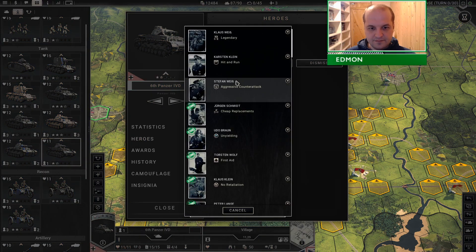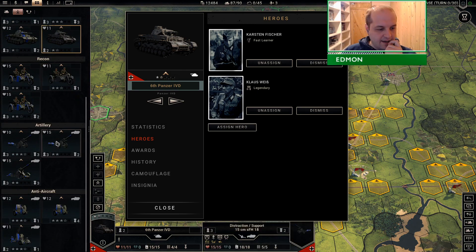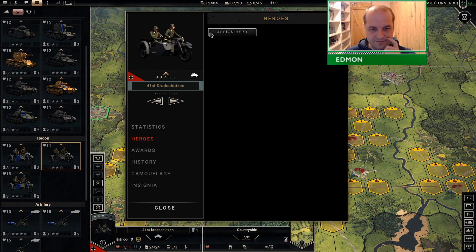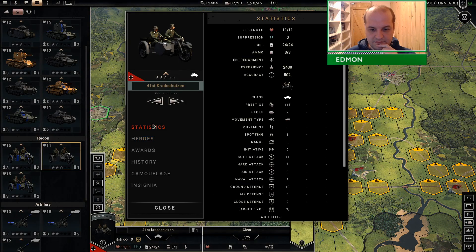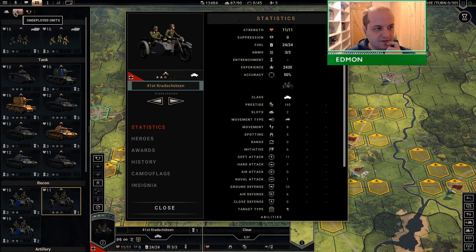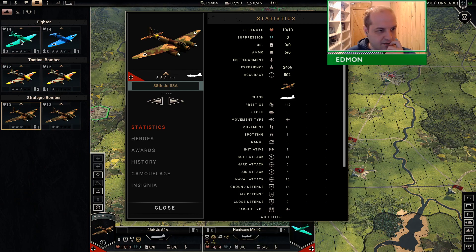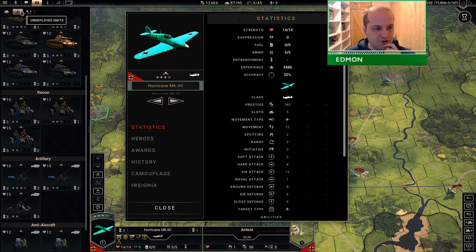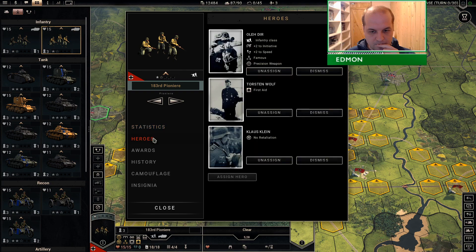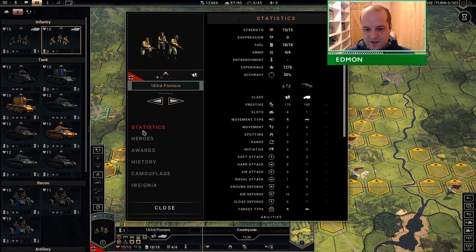We can put fast learner on this one, and just shove legendary somewhere. I've got aggressive counter attack and hit and run. Unfortunately aircraft have got very poor offence initiative values, so hit and run doesn't work on them — anti-aircraft guns will always butcher them. This hero gives plus two to initiative, so if we take no retaliation off we can basically get the same effect with hit and run, because with plus two to initiative they will definitely have a high enough initiative to deal with most targets.